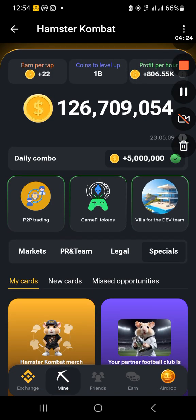Let's go back to the top and check it yourself. You can see P2P trading, Gamify tokens, and Villa for the Dev Team. In your case, please check if you actually qualify for the Dev Team card. If you don't qualify and you are buying more than you are going to receive, then this is very subjective — decide if it is worth it, but if it's not, then just stop it.